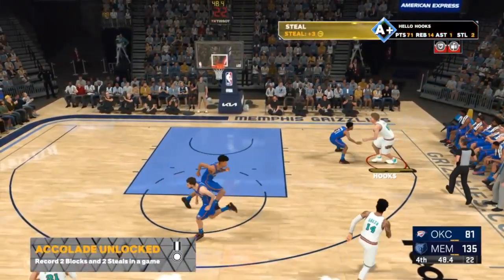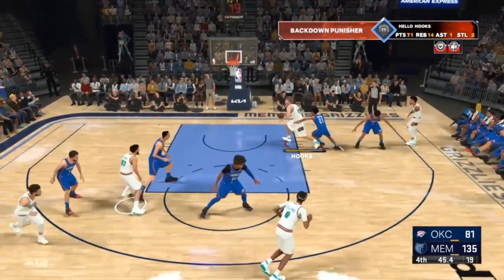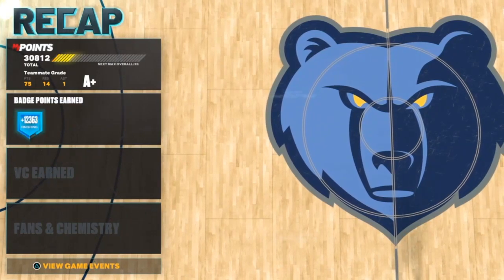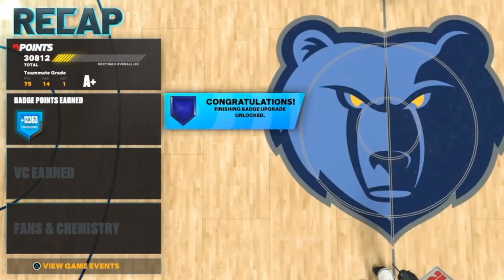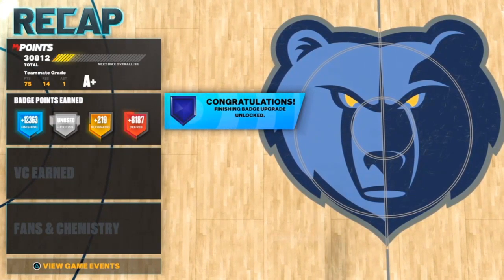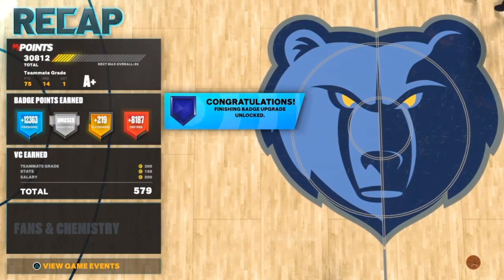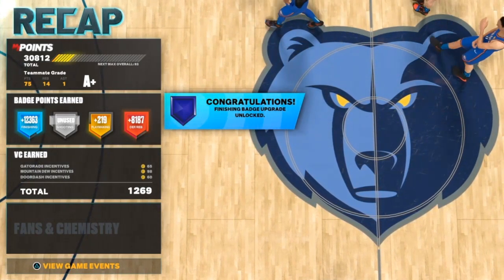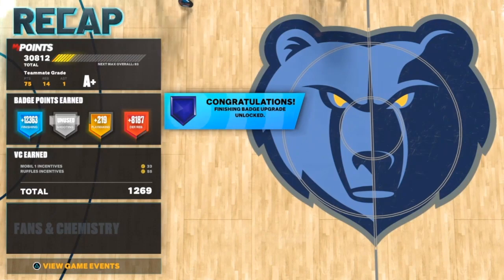I'm sweating over here trying to get these last couple points before the game ends. Just post spinning, dunking every single time. On Pro I only got 12,000 rep with 75 points scored and barely missed. That's why you should play on Hall of Fame — it's the best badge method. If y'all like this, make sure to leave a like and sub up if you're new, and I'm out.